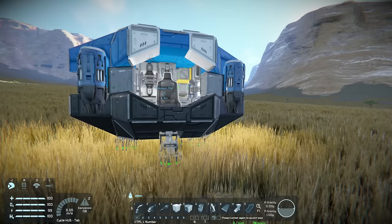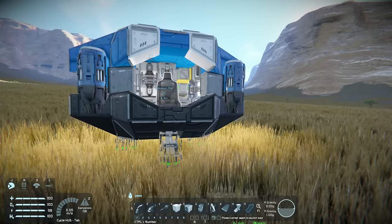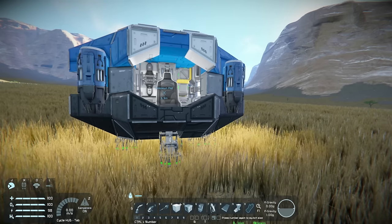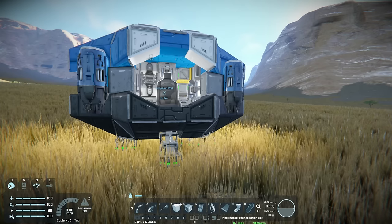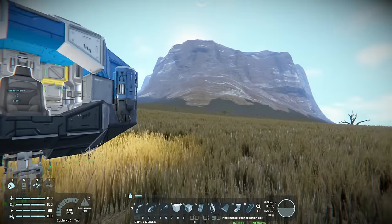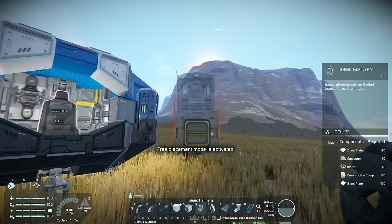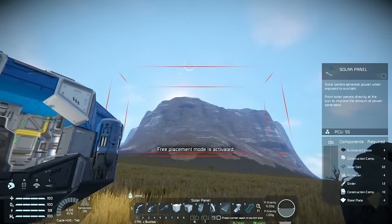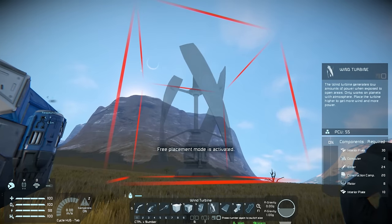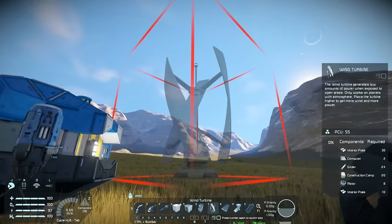Whenever I start up a new game of Space Engineers my aims right from the outset are always to get a source of power, to get something to assemble components, and to get something to refine ores and materials so we can build more things. Right at the beginning that's most likely going to be a basic assembler, a basic refinery, and either wind turbines or solar panels. Since we're on Earth with access to wind power, that's the better way to go — more power from less resources, and we'll still get power at night.